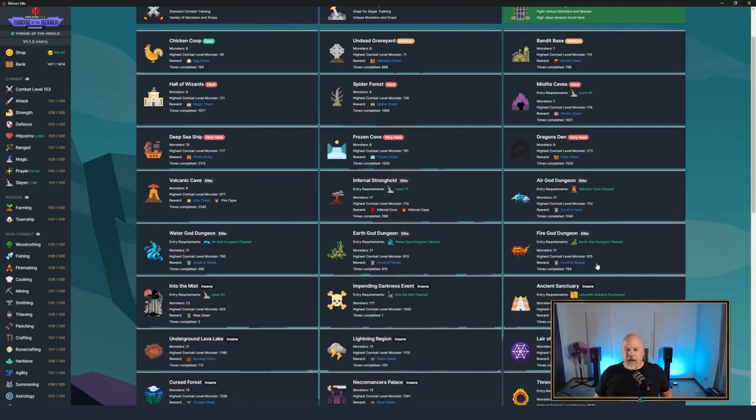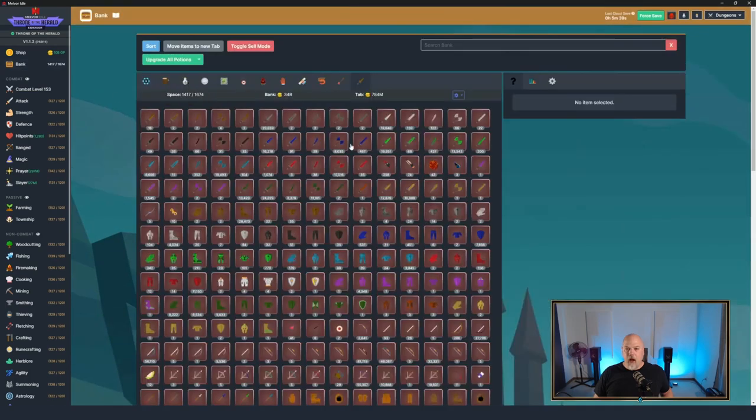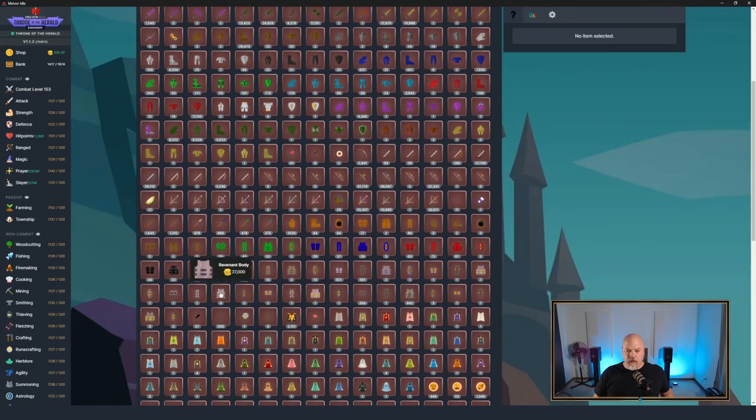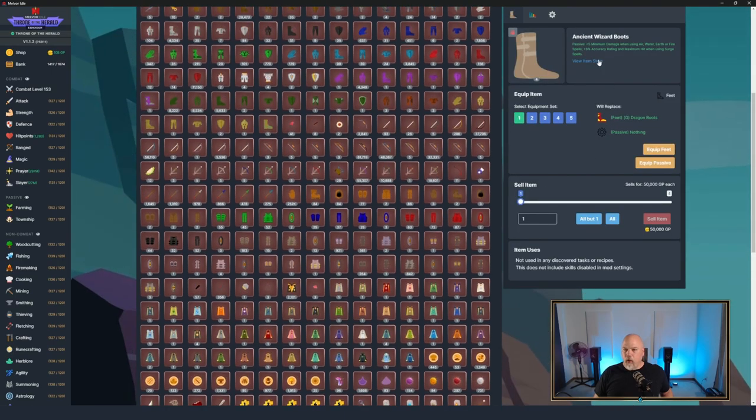The Infernal Cape is the best damage reduction cape you're going to get in the game unless you go to completion - once you get this cape you're set for the rest of the game as far as a cape goes. Now, how do you approach the God Dungeons the very first time? Go in with all the gear we're about to show and follow the combat triangle - if you follow it you're always going to be strong against whatever you're fighting. These items are level 70 to equip.